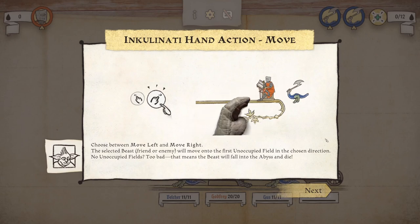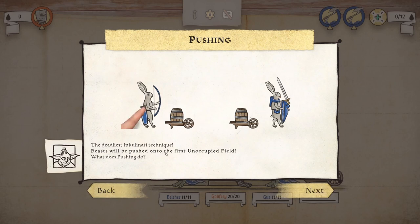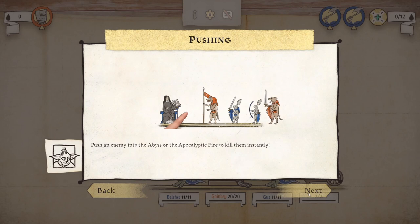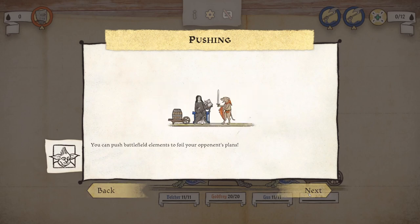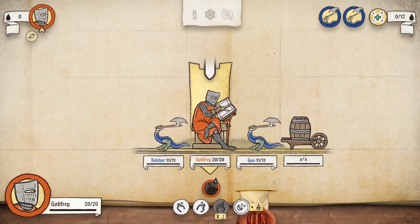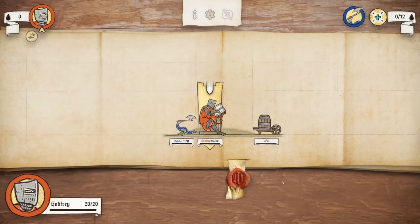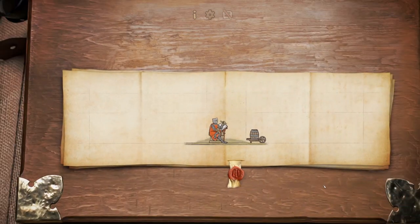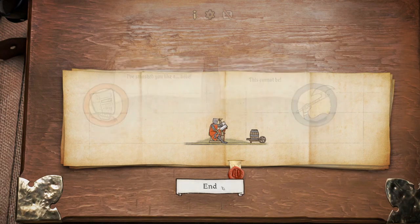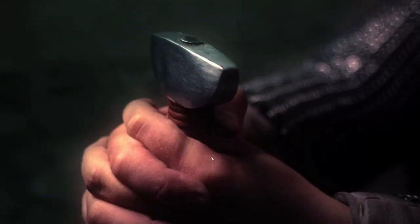Beasts will be pushed into the first unoccupied field. Push an enemy into the abyss or the apocalyptic fire to kill them instantly. You can push using your beast or your tiny Inkulinati, and you can push battlefield elements to foil your opponent's plan. So we can move this guy — they will just die. And then we move this other guy left — and we win! I appreciate the look and aesthetic of this game. I also appreciate the mechanics.